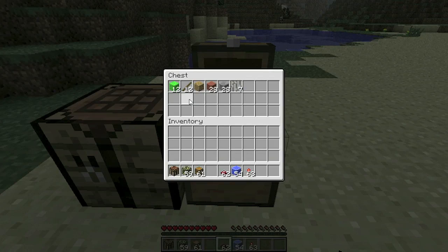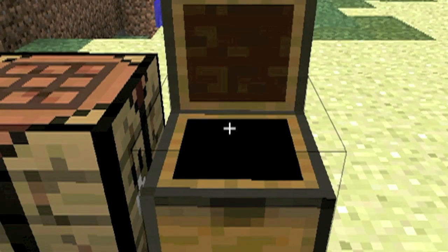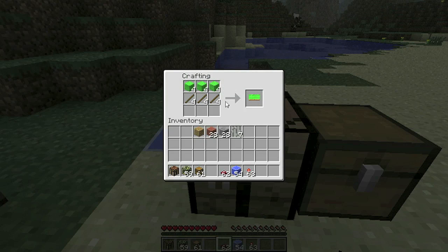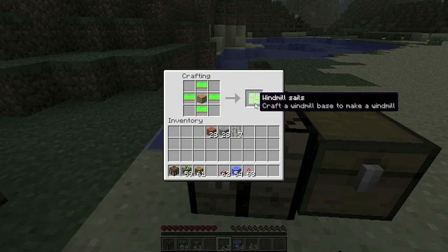These are all the ingredients that you need to build a windmill now. As you can see it's quite a bit more expensive than before. The recipe for the sails hasn't changed, only that you can now have any of the 16 colours just by using the appropriate wool. So I'll just do some green ones - they almost match. You can't just have a green and a pink and a yellow or something; it needs to be all the same colour. So there we've got some green sails.